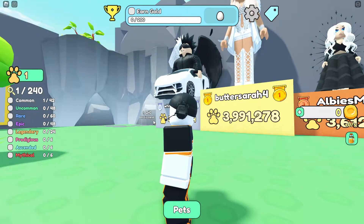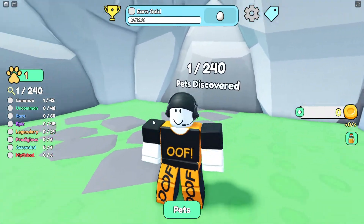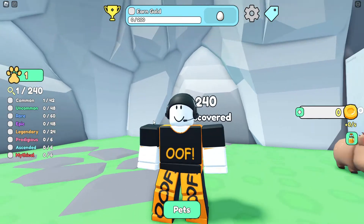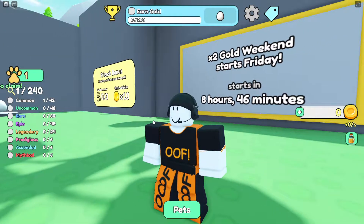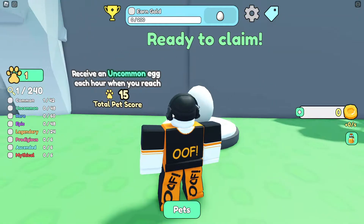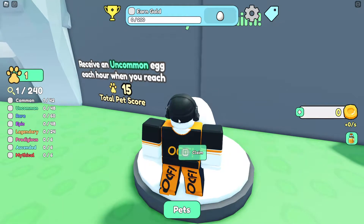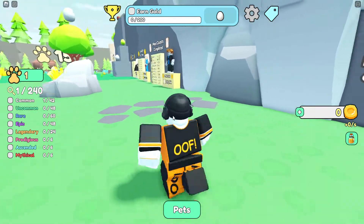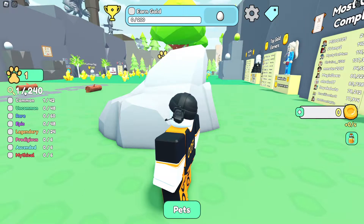Looking around the first area, we have leaderboards over here and a portal of some sort — you need to collect 240 pets to enter it. These appear to be event notifications: there's a double gold weekend starting this Friday, and here we've got an uncommon egg prize you can claim each hour when you reach a total of 15 pets in your collection.